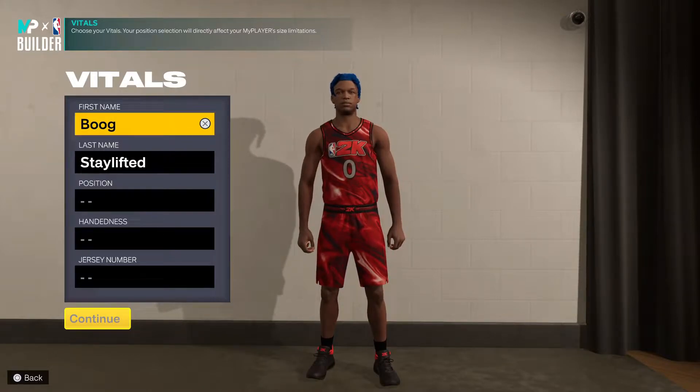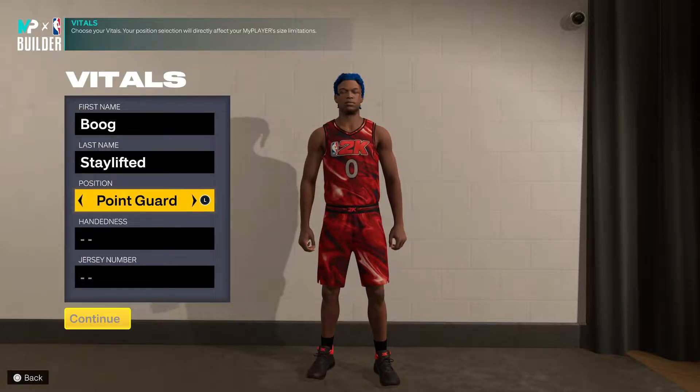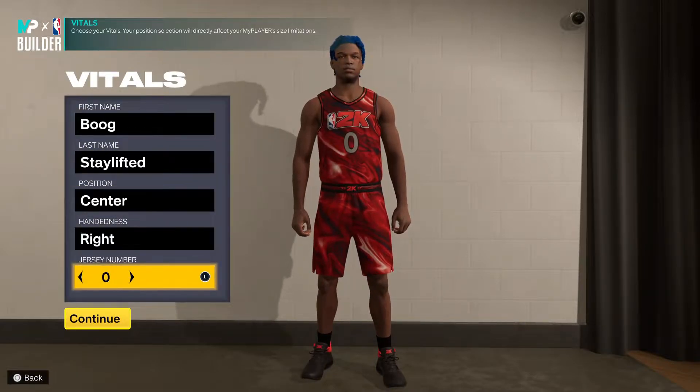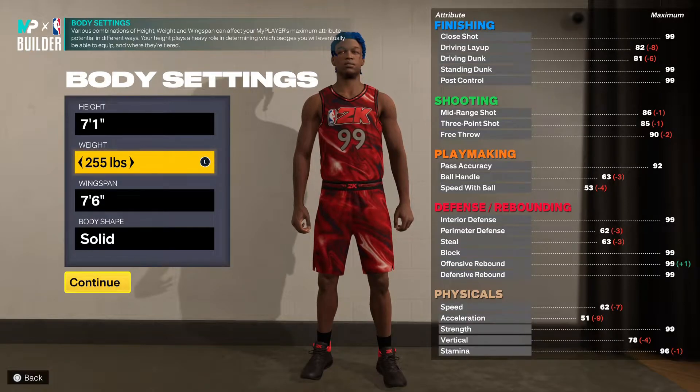What's good YouTube, I got one of the best center builds in the game for y'all today. This is going to be an inside-out glass cleaner and it's actually going to be the exact center build I'm about to make. I already got a 6'2 point guard and a 6'9 point guard — that build is just OP — but I'm about to make a center build. Just hit that like button and hit that sub button.